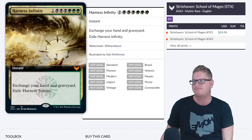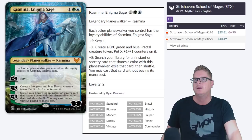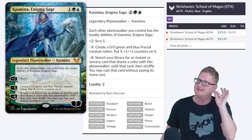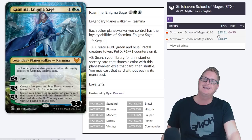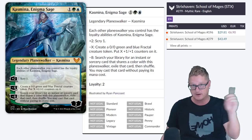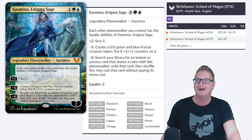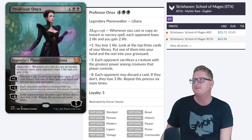Harness Infinity — exchange your hand and graveyard, exile Harness Infinity. I think this card is going to drop a lot. I know there are combos with it, but I think this card is going to tank in price — probably like $5 to $6. Then we have Kasmina, Enigma Sage — sitting at $29.80. She's got a good static ability that can help other planeswalkers get to their ultimate quicker. Three drop — got to be very afraid of three drop Planeswalker cards. Could it be banned? Probably not. $30 — probably going to drop to like $20 in my opinion.